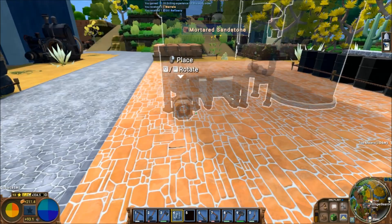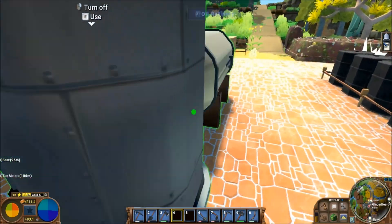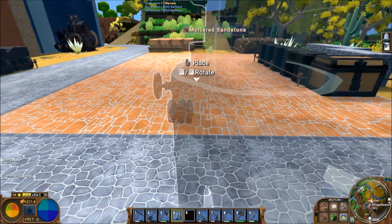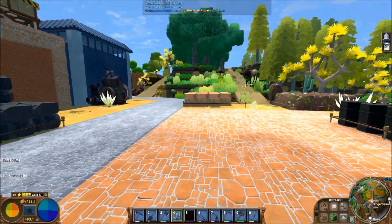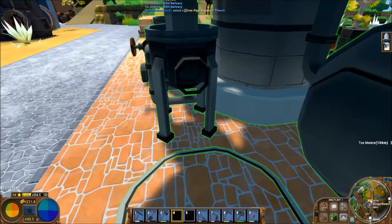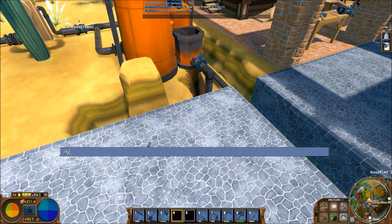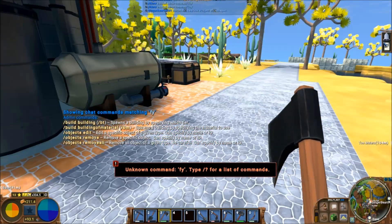Which way does this thing want to face? I need to make a hundred pipes here — this thing is such a pain. The intake and exhaust: the water input is on one side and the water output is on the opposite side. I need three. Yes, I could just type 'unstuck', but okay.